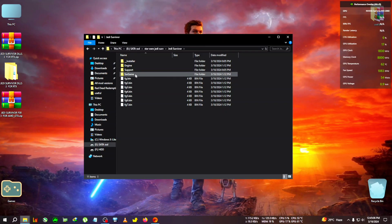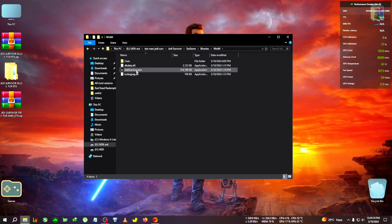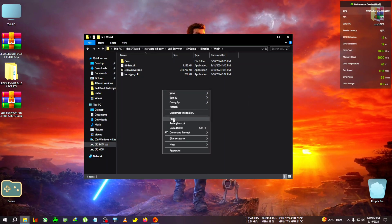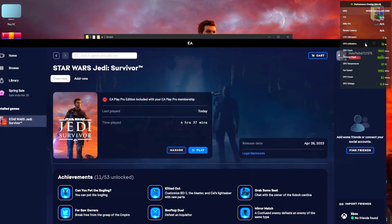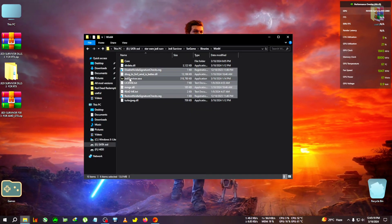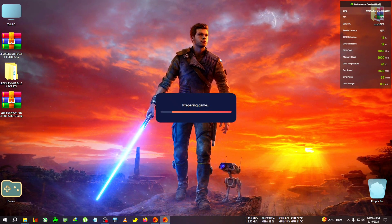First, we're going to copy everything inside the RTX zip, then go to the installation directory of the game. After that, go to SW Game > Binaries > Win64 where the Jedi Survivor executable is located. Paste the files there. You can run the game from the shortcut, EA app, Steam launcher — whichever you have. I'll run it from here. We'll speed up the video a little.